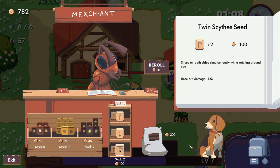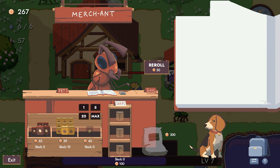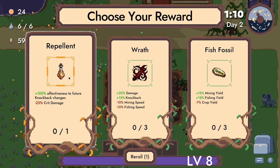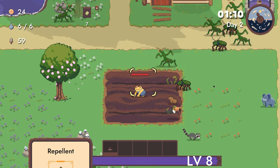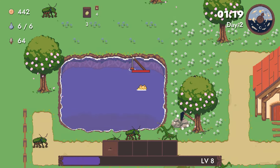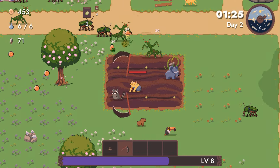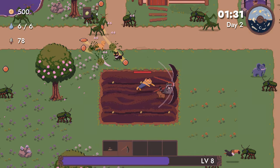It also has decent base damage. I'm going to take the scythe for now, and I guess it doesn't really matter what else we're taking here. Realistically, we do need to plant the scythe. Just watched my cat fall off the desk — he's been a menace. Anyways, yeah, we do need to pick up that weapon because we just don't have any damage. Alright, scythe acquired.